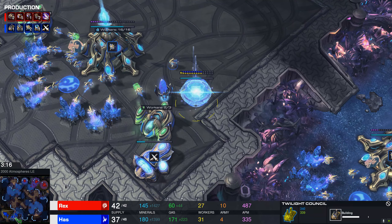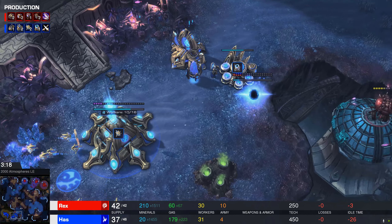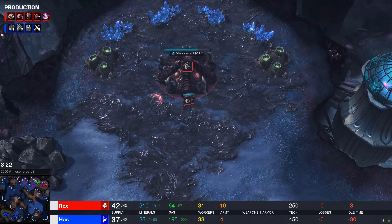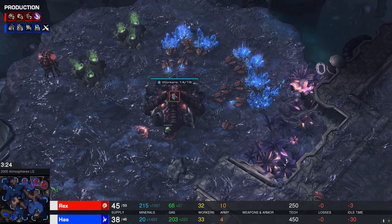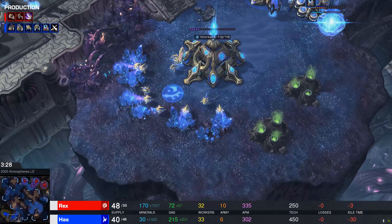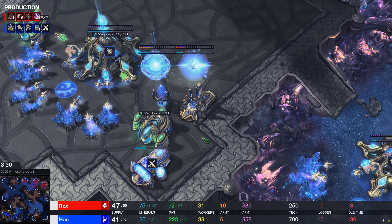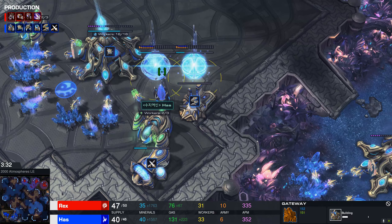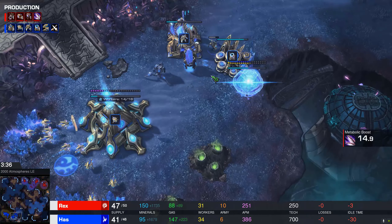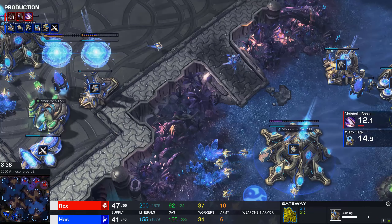Plus one attack on the way, pretty early, and a Twilight Council. Is this some kind of resonating glaive with a plus one all-in? Honestly, this doesn't count technically as cheese. It's just such a common thing. Are we going to get — okay! Charge! What? Charge lot all-in? Where is your robo is my question.